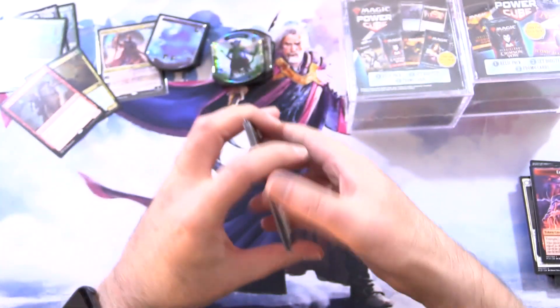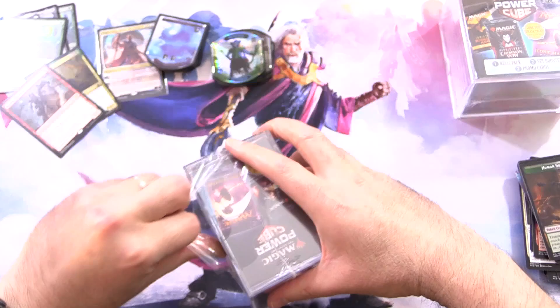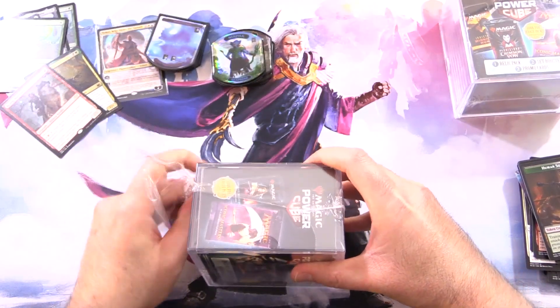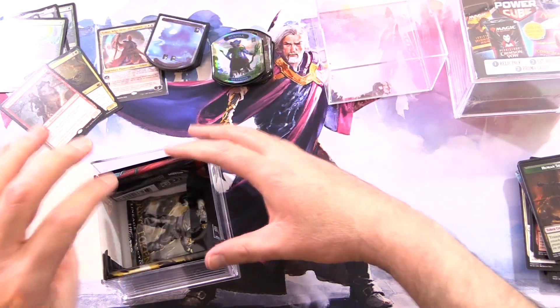As you can see, usually you pull total and utter crap out of these, but it's what you'd expect from random boosters. The Innistrad Midnight Hunt and Crimson Vow have a terrible EV — that's expected value — right now. So honestly I'm not terribly surprised.